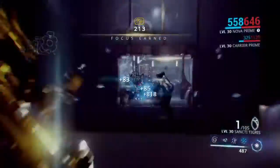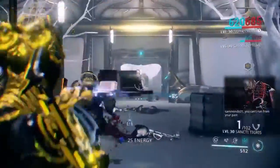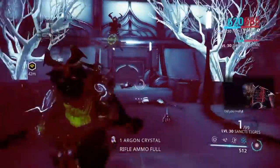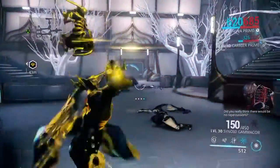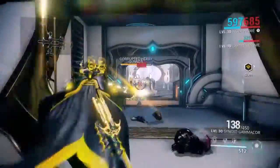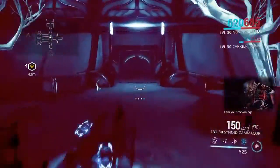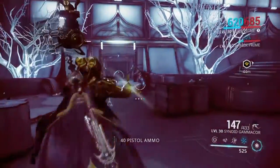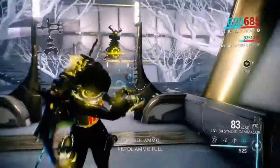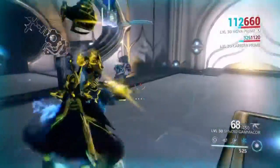We're getting the Stalker, so I have a chance to explain to you how to beat him. I recommend you use a weapon such as a rocket launcher or a shotgun like I'm using right now — I'm using the Sanctity Tigress. You also want to start with your secondary and make sure you have a good one. There are quite a few secondary weapons that are rocket launchers, like the Cold Star or the Angstrom.